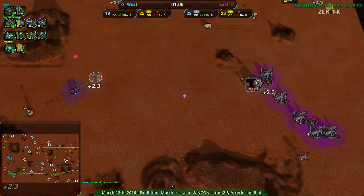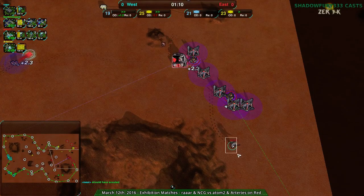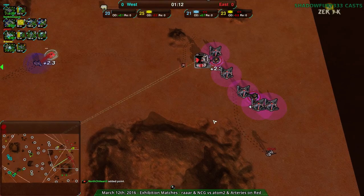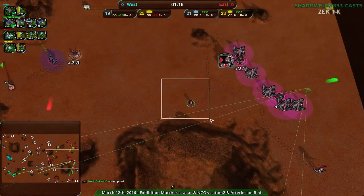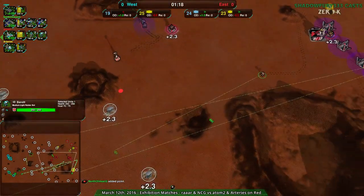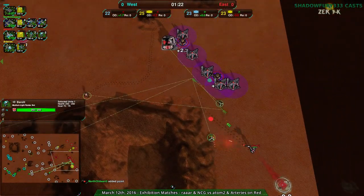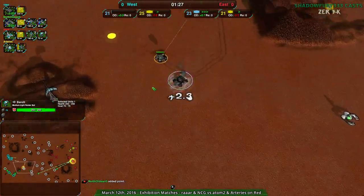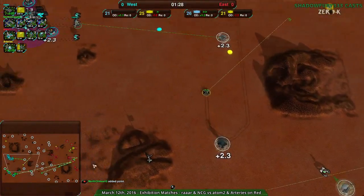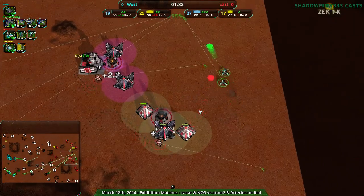Rara going for power with warriors, looks like they're going for their standard commander push. Adam2 pushing a bit more for bandits — about as much speed as Arteries, who is already going for darts. A dart-scorcher combo — nice. Arteries gets first blood on the metal extractor.